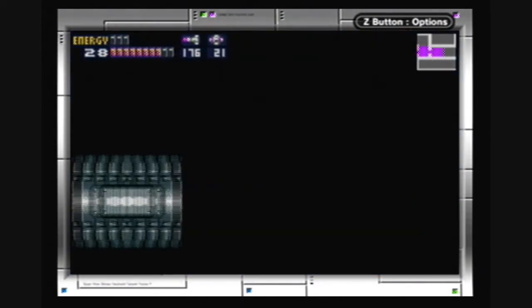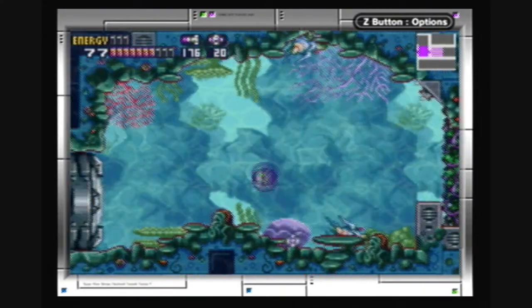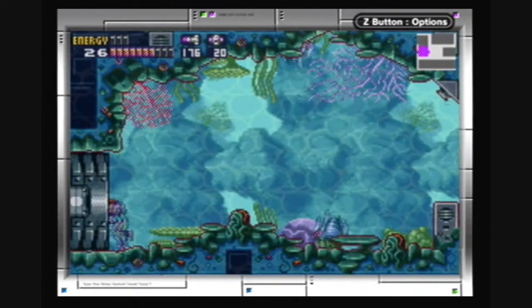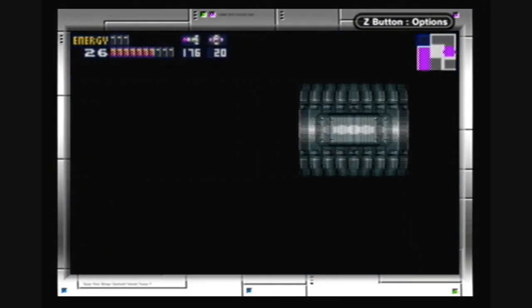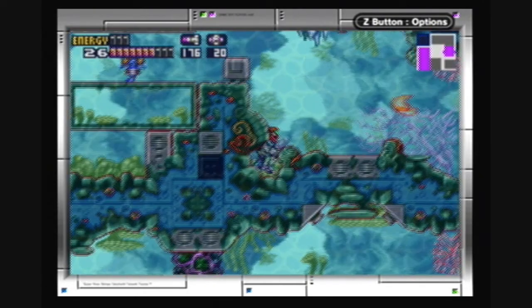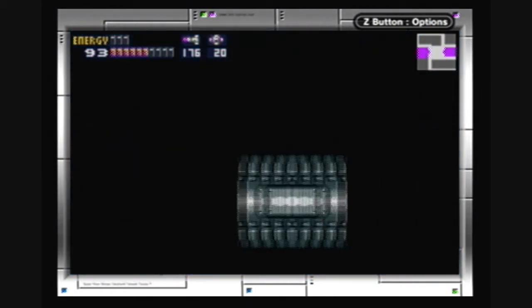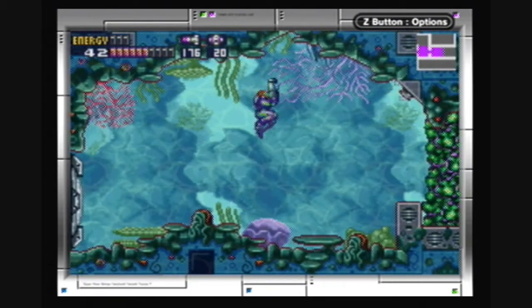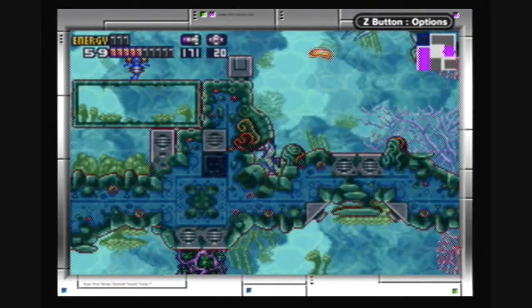One technique is to run right — see that little monster there to the right? The weird worm-tunnel-grass monster. One way you can get through this area is to do a speed run using the speed booster, and then just do a speed dash through it. It took me two minutes or so of trying and failing to do that before I figured out what you're supposed to do.